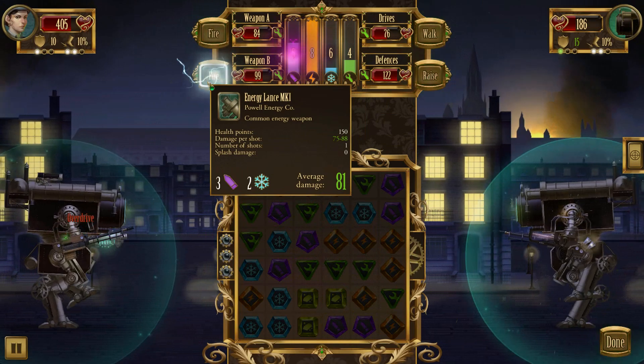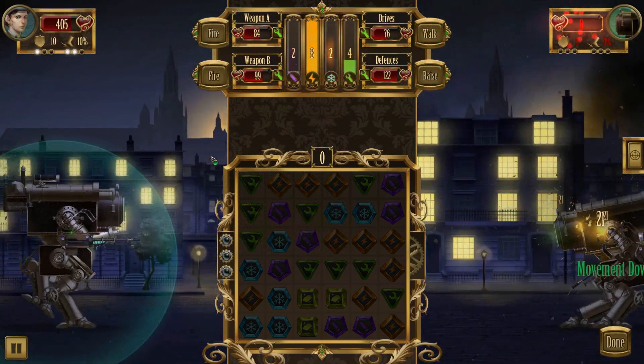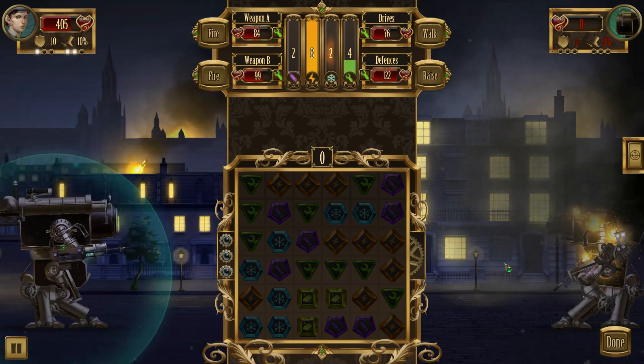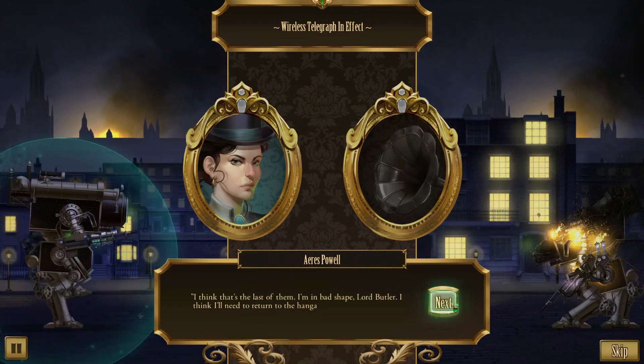Power and coolant - everything we wanted, and in excess. 'You know what? I'm just going to try and kill the bugger. Go for the shields first - energy lance, overdrive energy lance, and then fire the machine gun.' 'Goodbye, sir.' 'I believe you're done. I think that's the last of them. I'm in bad shape, Lord Butler - I think it's time to return to Hangar Bay.'